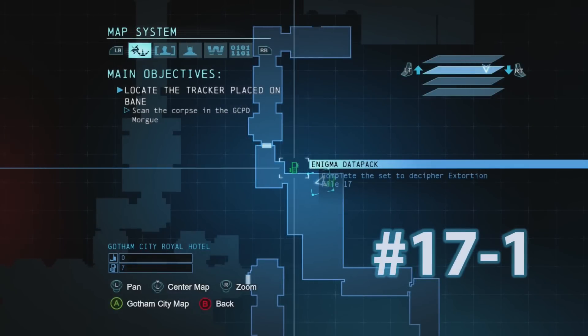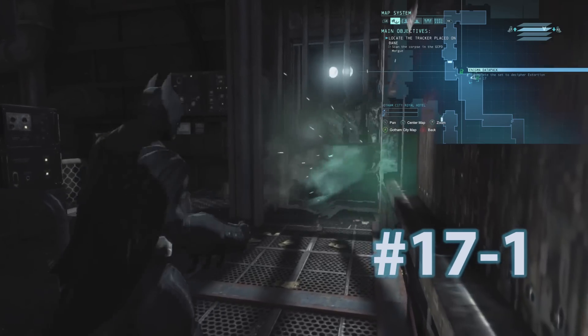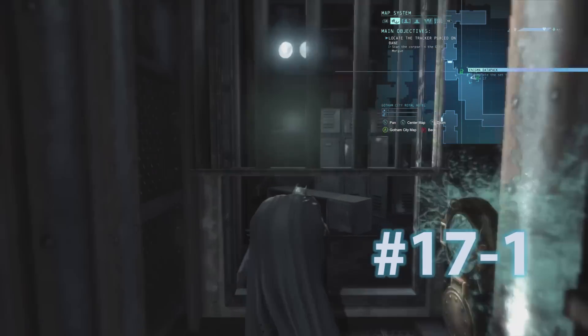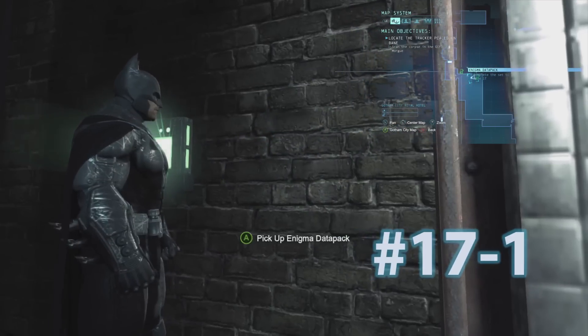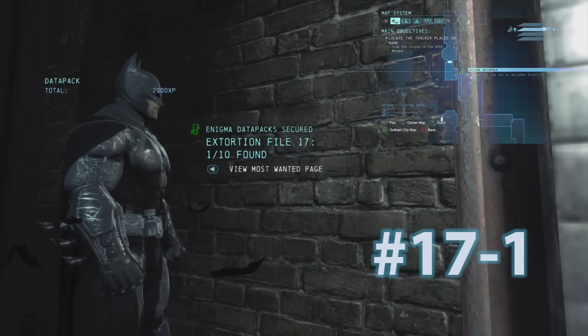Datapack number 1 for Extortion File 17 is going to be shortly after. You're going to throw your glue grenade to lock up the vent and it's going to be right on the wall right here. Pick it up and you're good to go.